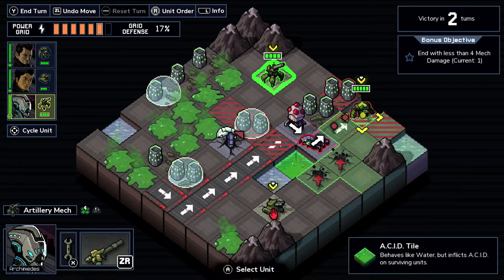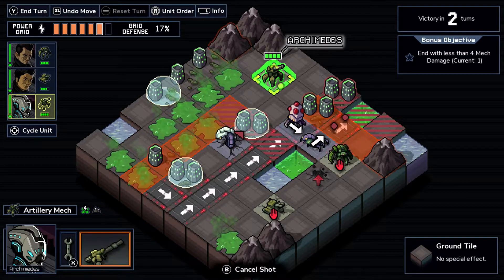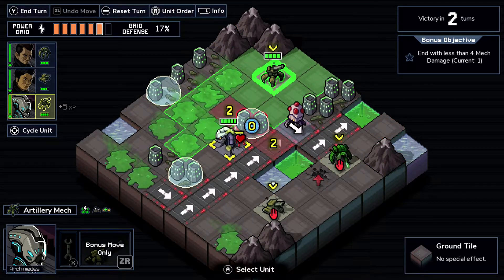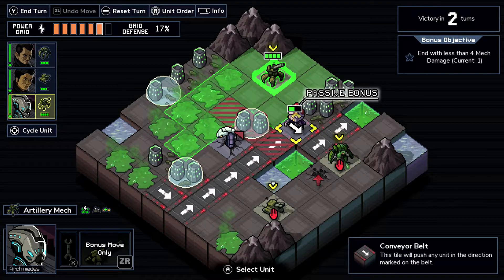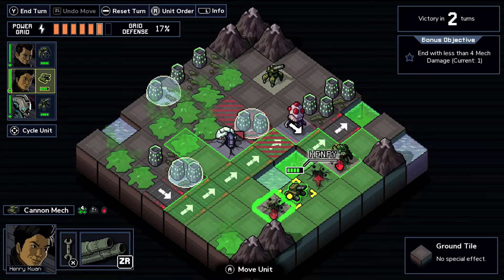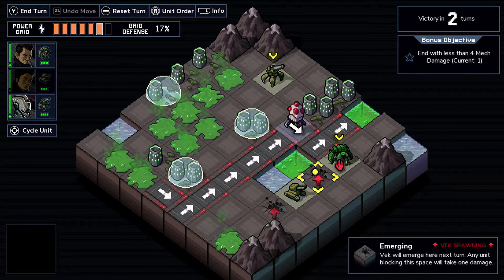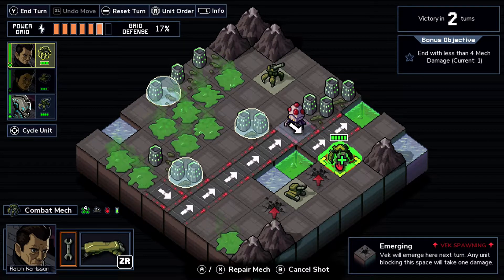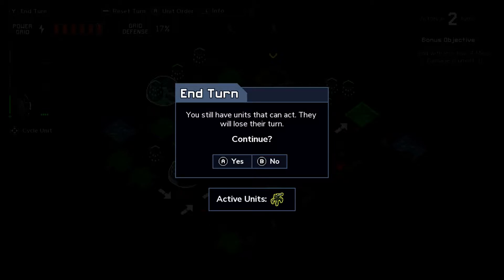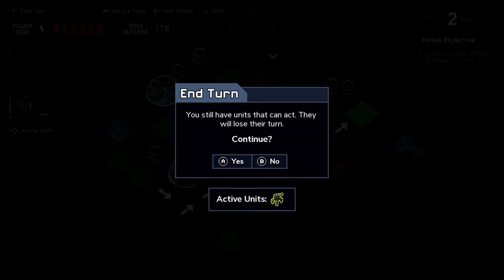We do it like this - we put Ralph here and heal him, fire Archimedes here to drop this guy down there. We'll end up with three Vek that can deal us damage. Henry fires on this guy and we heal with Ralph right here, because otherwise we would have taken two damage. Having four vec with a scion instead of three is less than stellar.